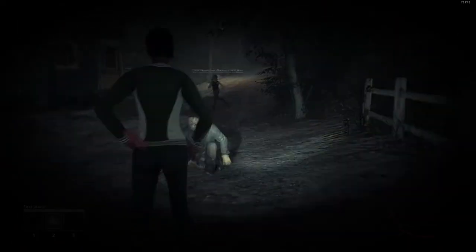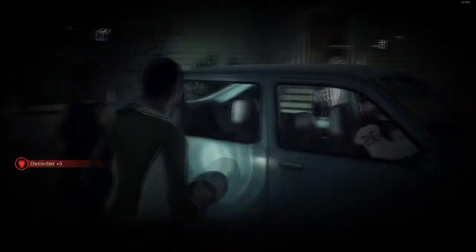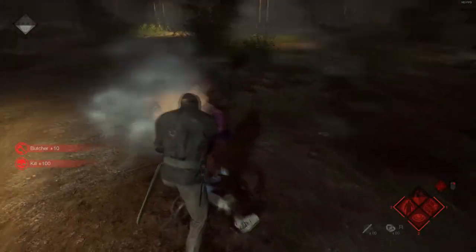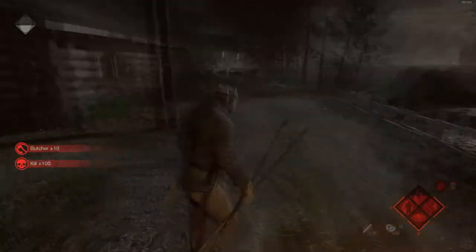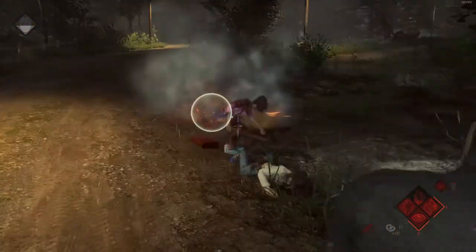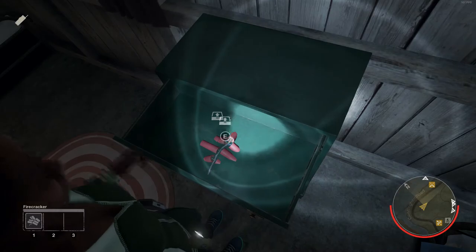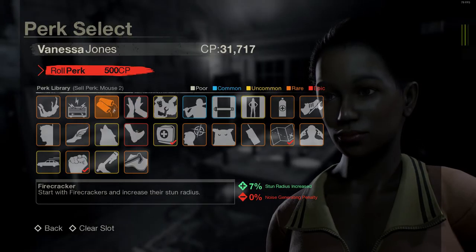Simply throw down the firecracker so it explodes just after Jason comes out of his stun animation. Be aware that Jason can block the firecracker through combat stance, and certain Jason variants with long melee range can even hit through the area of effect. Also be aware of throwing knives. The firecracker can be found in drawers in various houses or by equipping a perk allowing you to start with one.